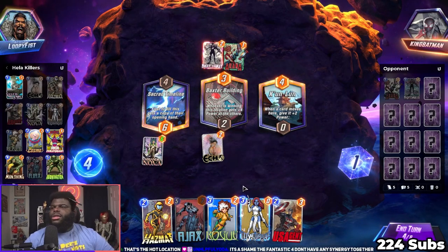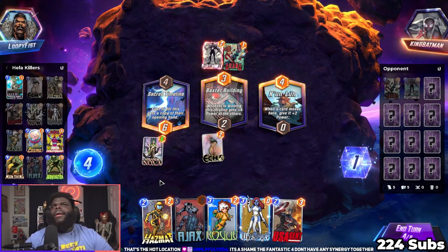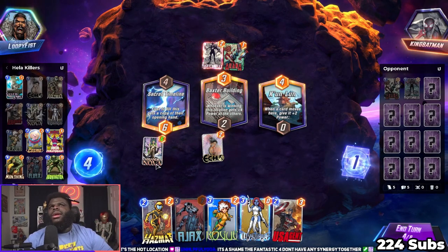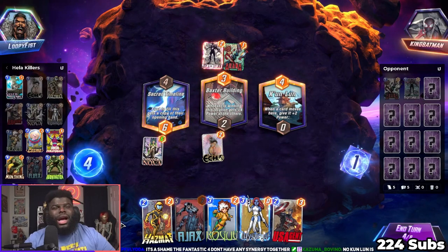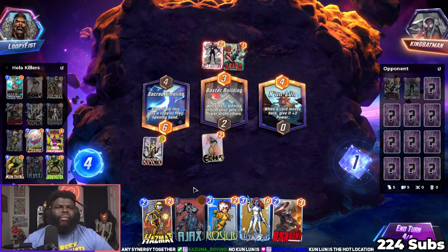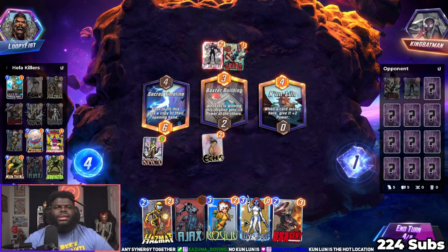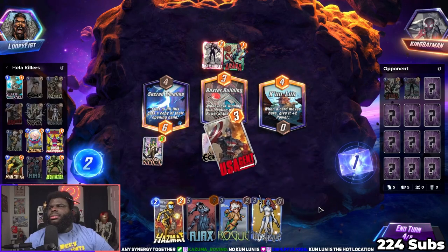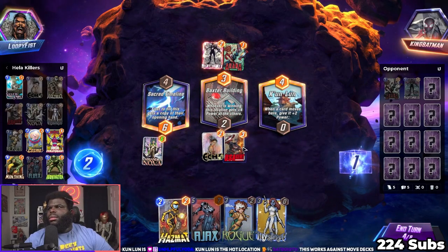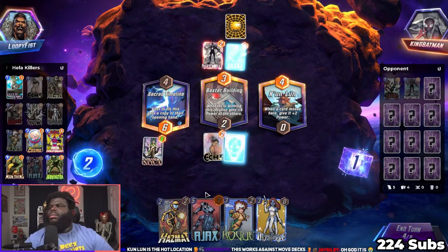It's a shame they don't have any Sinister together. What do you mean? You can hide them all behind Invisible Woman and then they'll come out and you'll be like 'ah!' Count Loons is a hot location! No location in this deck - you want to be able to suck some of the power off of your cards too. I'm kind of afraid of this - we'll make do.